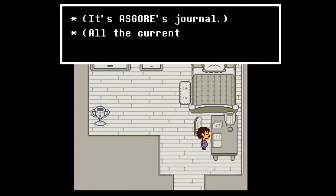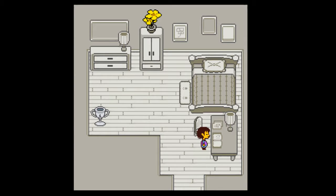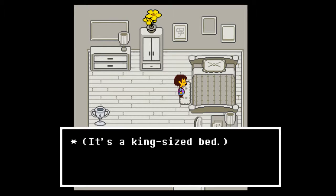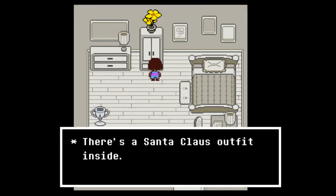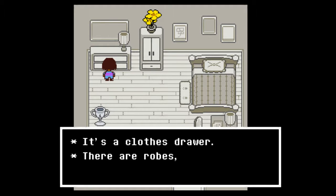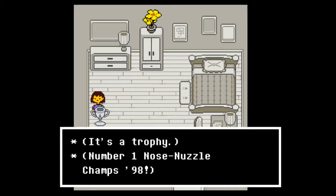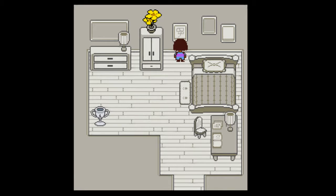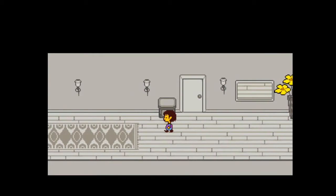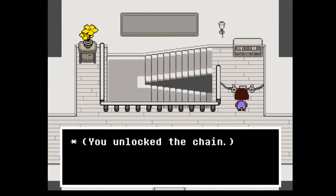This must be Asgore's room. It's Asgore's journal - all the current page says is 'nice day today.' The ink is still almost wet. It's a king size bed, perfect for a king. It's a bureau - there's a Santa Claus outfit inside. There are robes, button-up shirts, and a pink hand-knit sweater that says 'Mr. Dad Guy.' It's a trophy - number one nose nuzzle champs '98. Macaroni art of a flower - 'for king dad.'